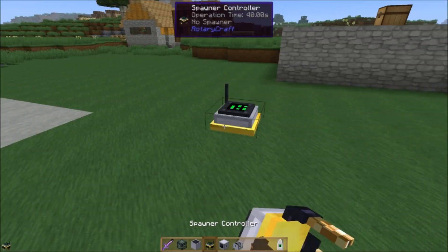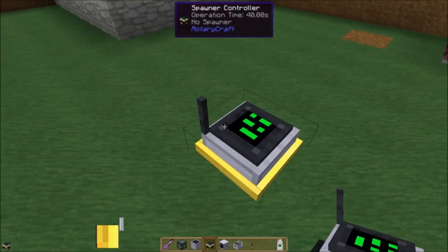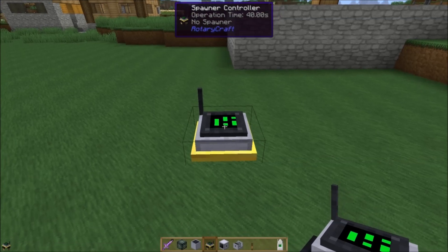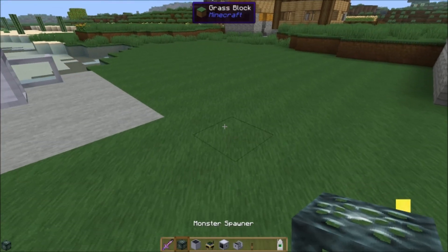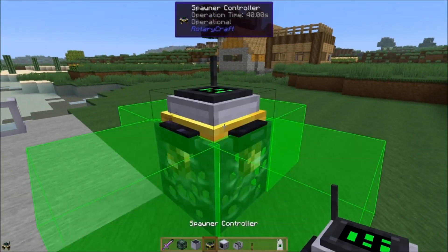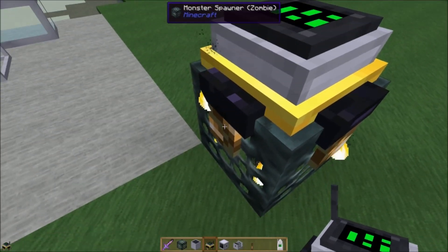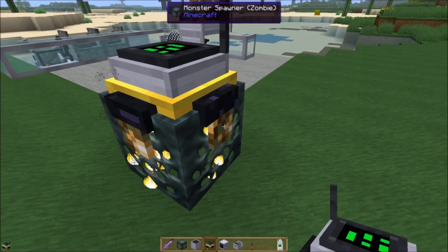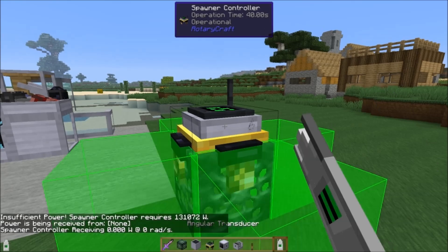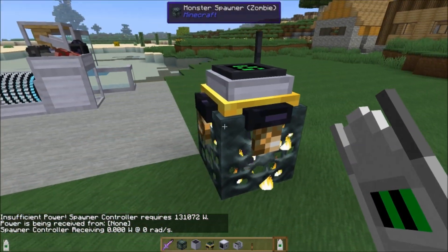You can place it down in the world but it wouldn't do you any good to place it on the ground. The spawner controller's main purpose is to be placed on top of a mob spawner. I've got a zombie spawner here. When you place it on a spawner, these little arms come down over the side, and that lets you know that it's working. If we hit it with the transducer we see that it gets power in from any side of the mob spawner but not the bottom — only the sides.